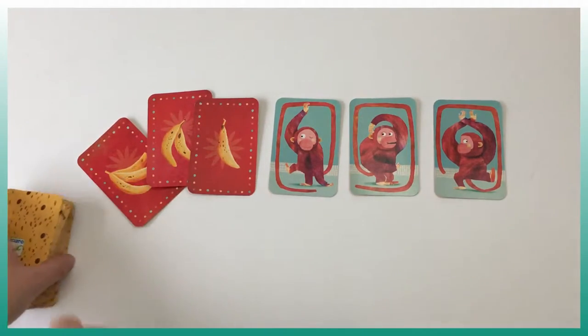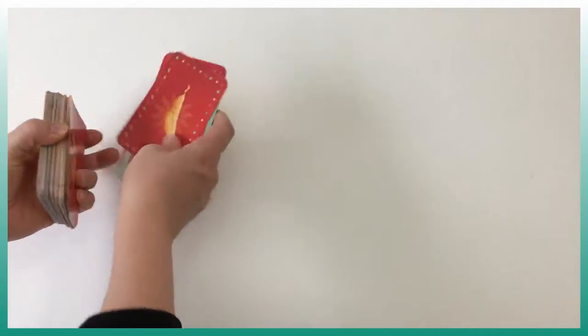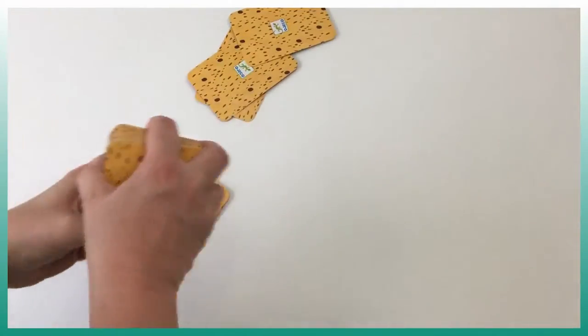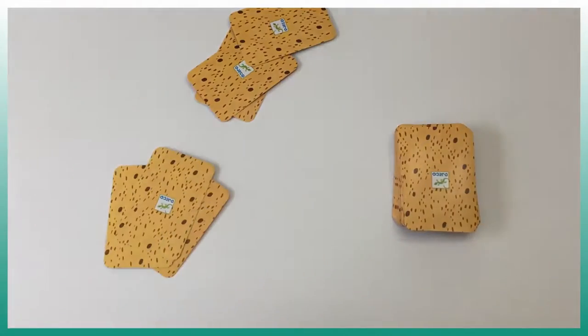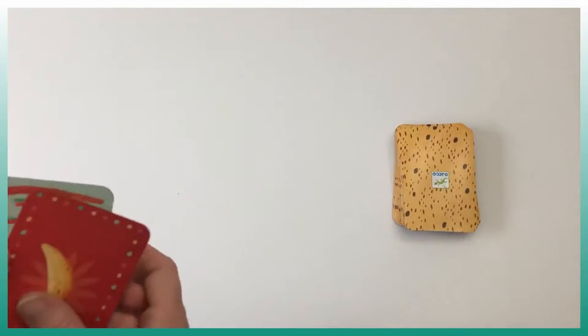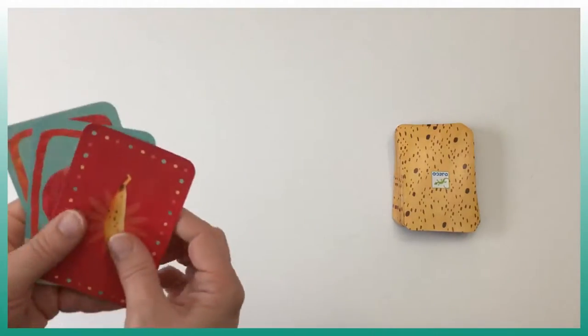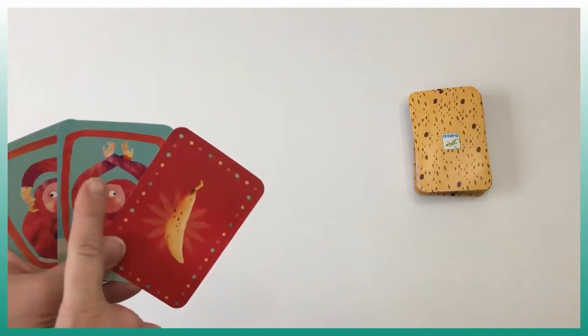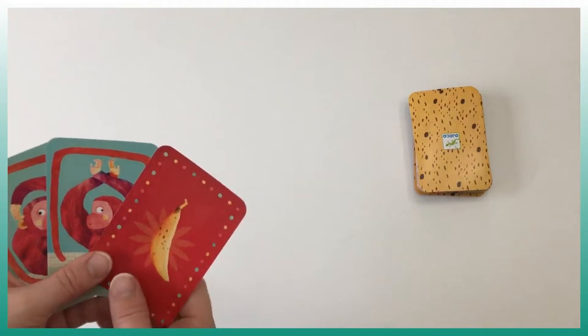We're going to mix all the cards and distribute three to each player. We put the deck on the side, and the goal of the game is to get as many bananas as possible. To do that, we need to place cards on the table — we can put one, two, or three cards at the same time.